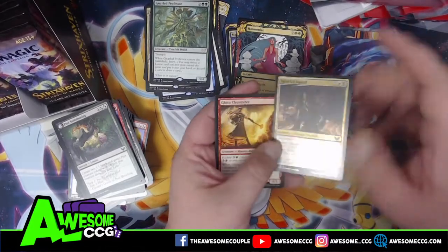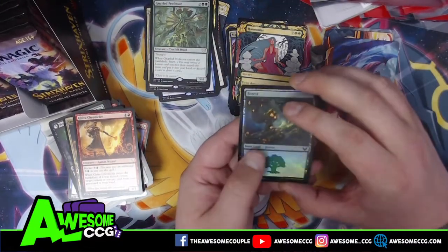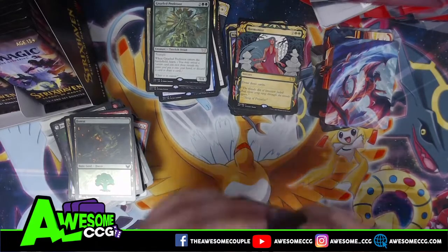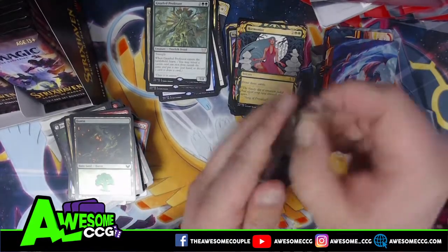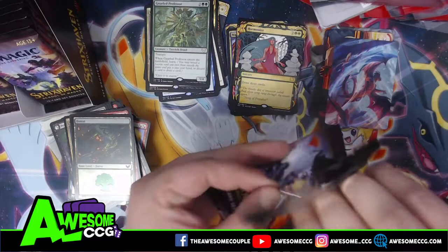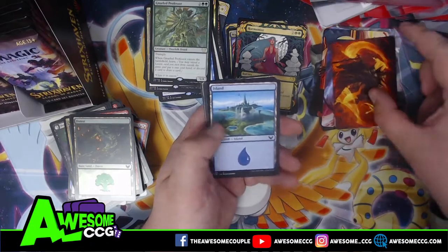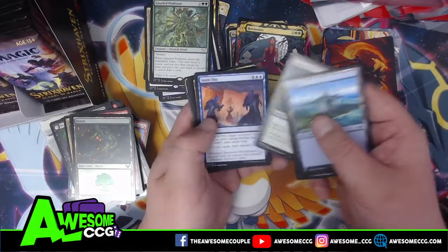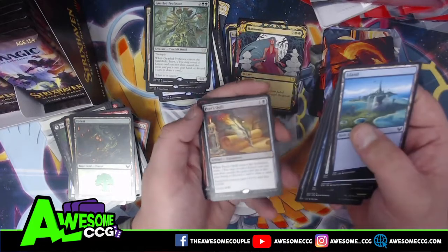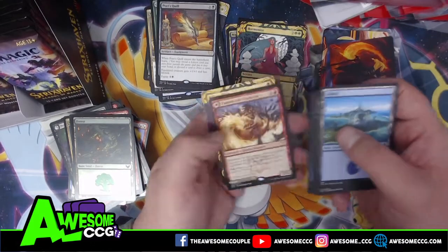We're getting a lot of list cards in this. Another list card — what set is that from? Dominaria — Yawgmoth's Chronicle. We got a token at the back of this pack — that's the first token pulled. Poet's Quill — that's cool, a cheap little equipment.